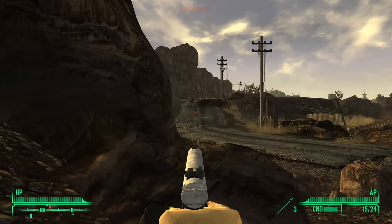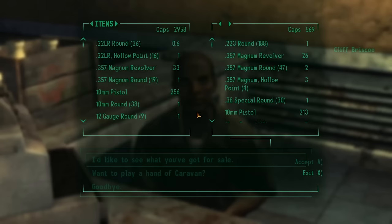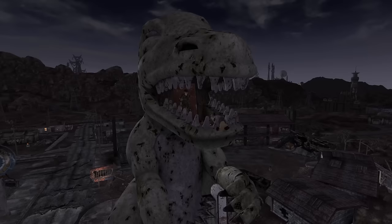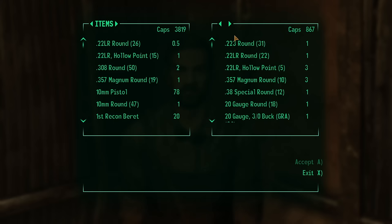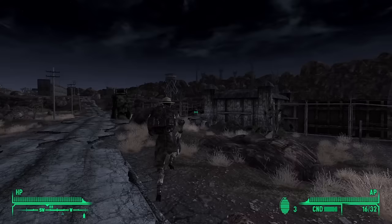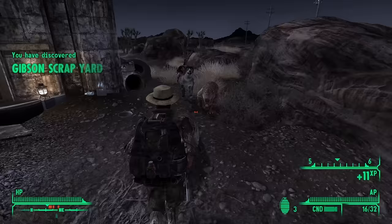After passing through a Viper encampment, I arrived in Novak, rented a room, and spoke to Cliff Briscoe. He didn't have any .22 ammo. I went up to meet Manny, but he'd already been eaten by the dinosaur — I absolutely did not kill him and position his body to make it look like a rogue dinosaur attack. I killed Dr. Ada Strauss and the two mercenaries accompanying her, went back to Goodsprings to buy more ammo from Chet, and started making my way towards Boulder City.